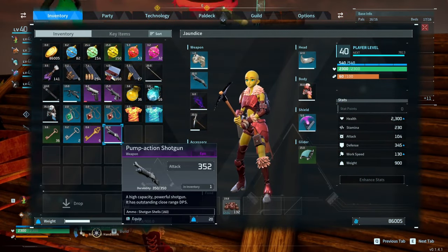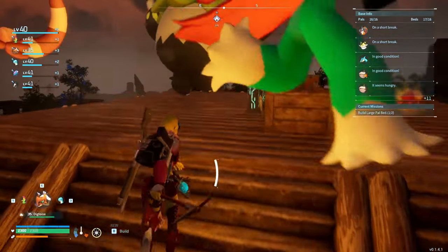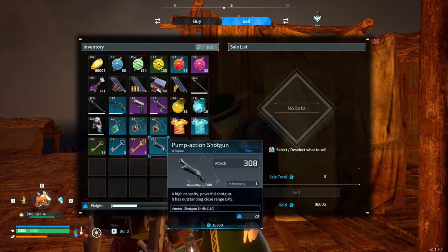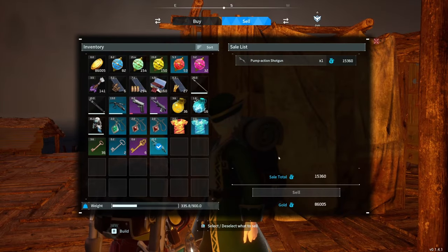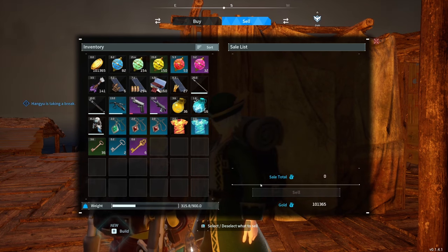Some of these higher-tier blueprints are keen to make. Let's look at the difference — 352 versus 308, nice. It'll be interesting to see how that actually relates to the full-on damage from all of the little pellets. I'm going to go sell some of this old stuff — I wonder how much that shotgun's actually worth. 15k — not bad. It's better than just throwing it away and doing nothing with it.